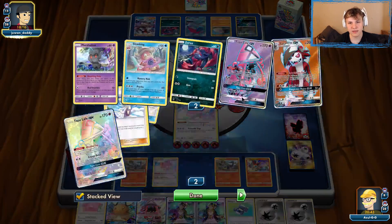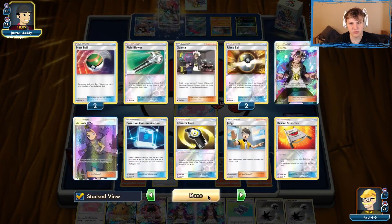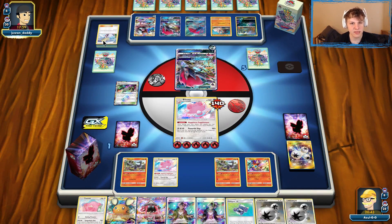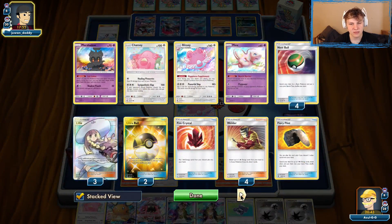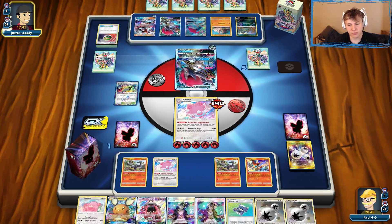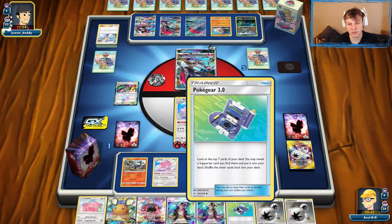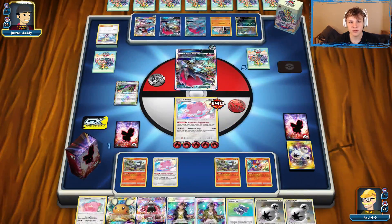They can see pretty much their whole deck this turn, but they did use Lily so that's their supporter. Going to be getting Riotous Beating for the knockout — they're looking for Fighting Energy or DCE, and they get it for that bench Lycanroc. Claw Slash is going to be coming in hot next turn. We have to deal with that. Shouldn't be too big a problem. If they don't get out the Muk, we'll look for Guzma to pull up one of the bench guys, then Dedenne to dig for Triple Acceleration. We can check with the Pokégear — Triple is in there, plus a Fire Crystal, so we can draw our whole deck.